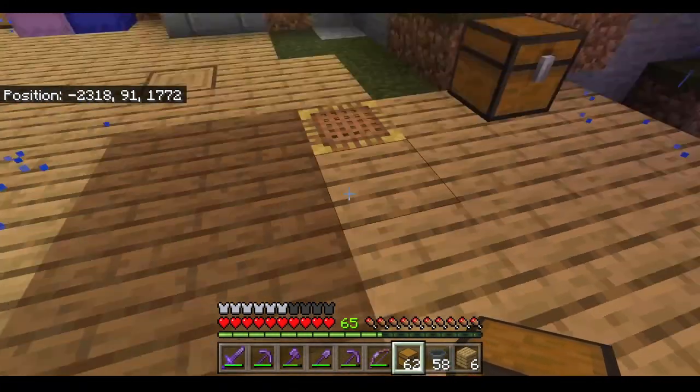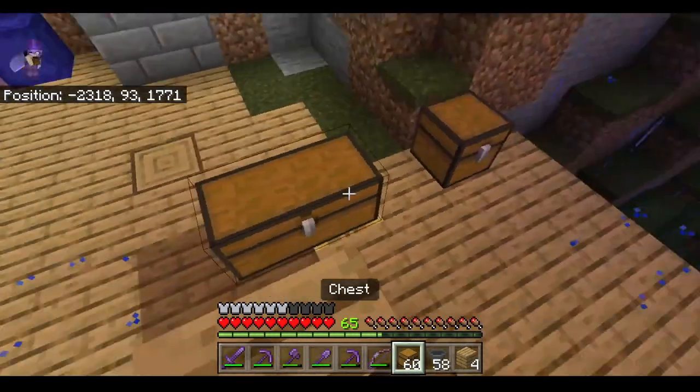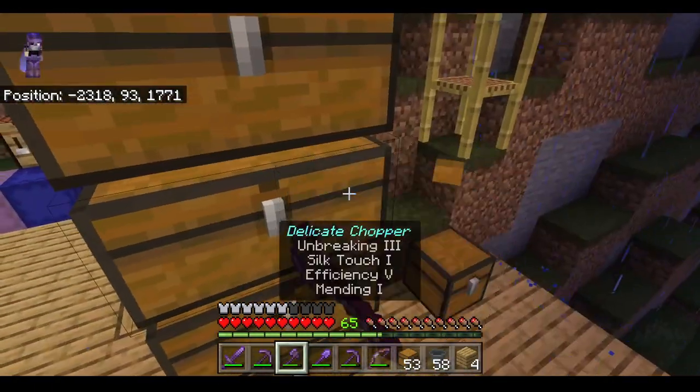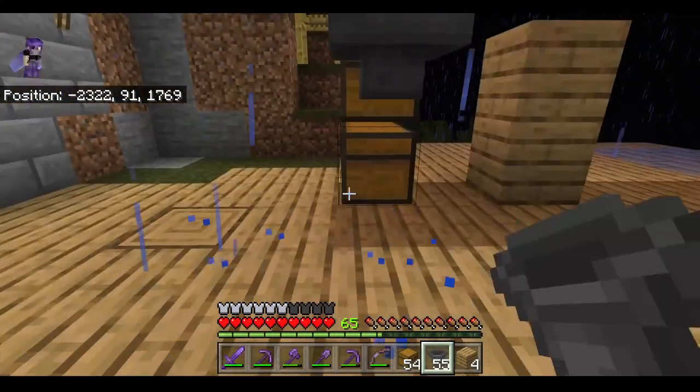We are then going to place four layers of chests. Tower up a bit and grab your chests — one, two, three, four, five, six, seven, eight. We can feed four hoppers into those chests.